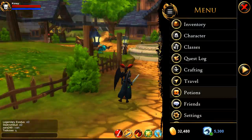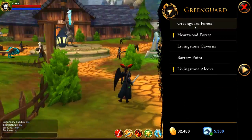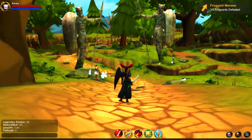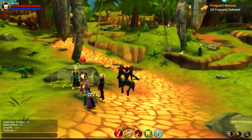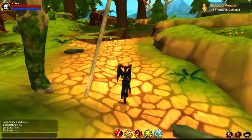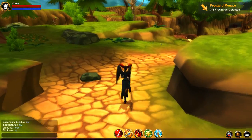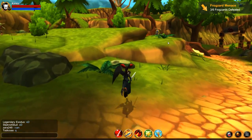First things first, you probably want your heads-up display to be turned on, and then you're going to want to travel to Greenguard Forest. They recently updated this, and there are actually a lot of cool areas. If you go around and look for books, there are little mini dungeons in this area where you can get some cool items as part of the recent update for Greenguard.